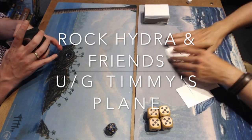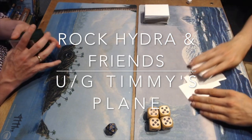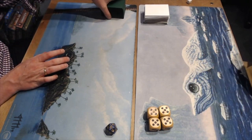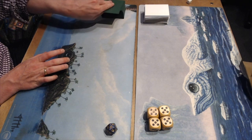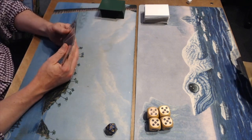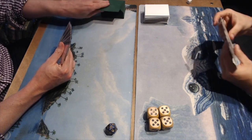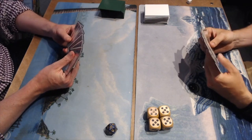Before I start with the deck breakdown, as always you can skip that section by going to the description below. There you will find several timestamps. One of those timestamps reads MTG Games - click on that and it will take you straight to the game action. And as for here, I'm going to start with the deck breakdown, beginning with the deck of my opponent Joop.